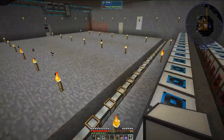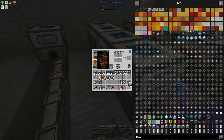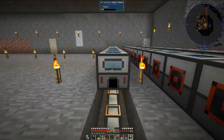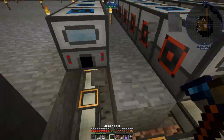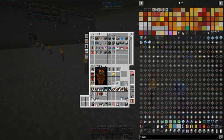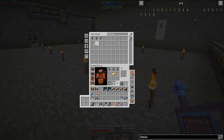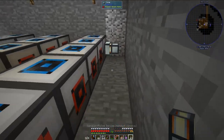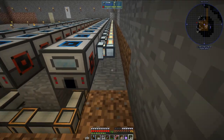Now I'm going to lay down some signal-implated impulse item duct — let me grab five stacks of that. These impulse item ducts will also be used to carry power to the induction smelters, which is why I'm using the signal-implated variety. How I'm setting these up: one line connected to each induction smelter will be for the cinnabar, and the other line will be for the iron ore — so every other line is going to be connected.